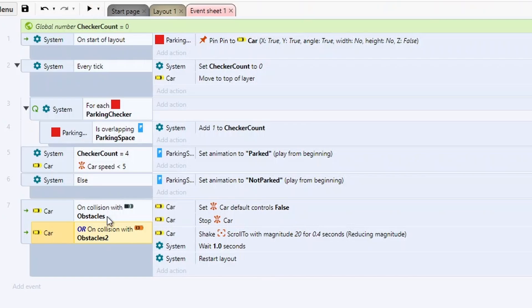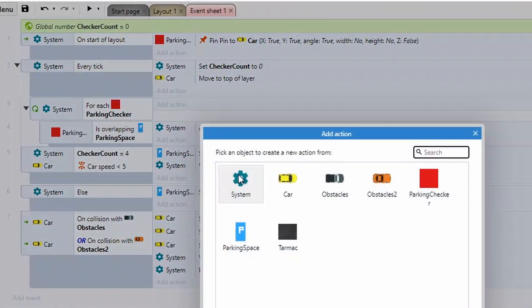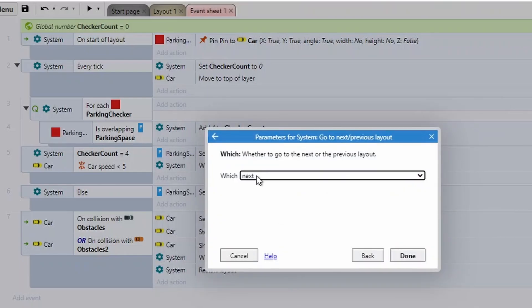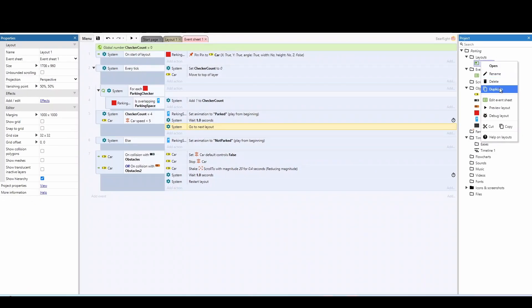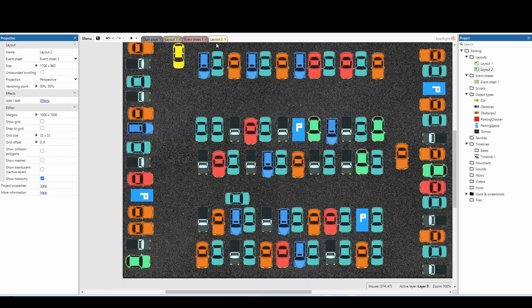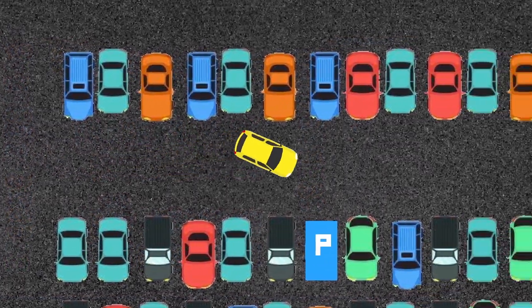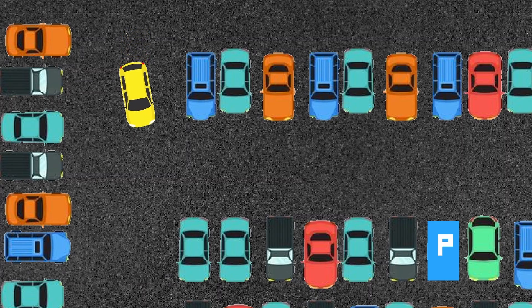You now have a fully working parking game set up in just seven lines of code. The final thing to add: when you've finished parking, wait one second, then go to the next layout. You can duplicate Layout 1 to get Level 2 and keep making small changes to make the game progressively harder. You can also tweak the car behavior settings — right now the car is very easy to drive, but you could make deceleration slower so the player has to think more carefully about speed and stopping. Lots of stuff to play around with. Thanks for watching — I'll leave a copy of this project in the description, and I'll see you in the next video.